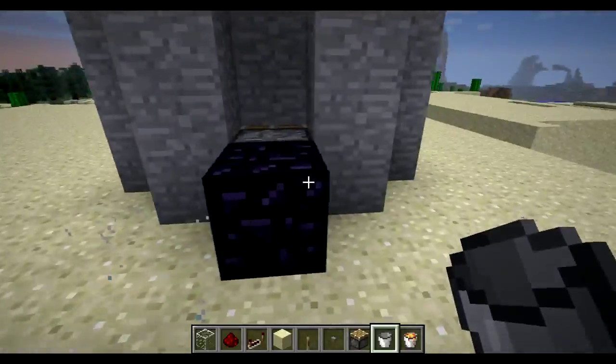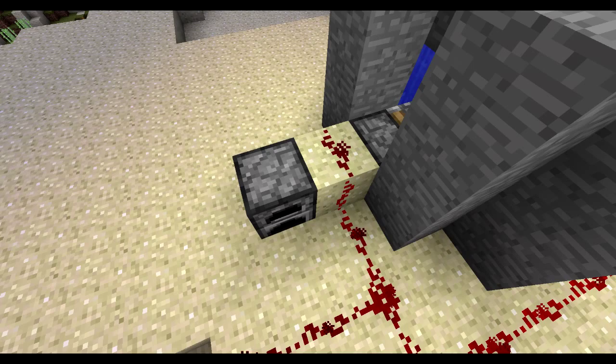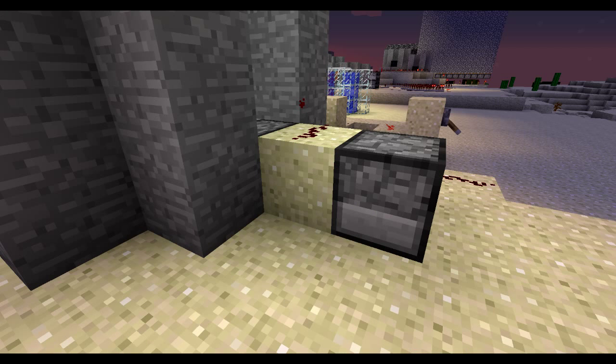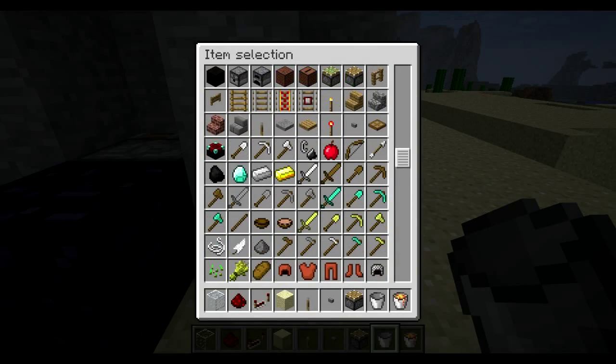For general purposes I'm just going to use a pre-placed obsidian block. Alternatively, you can actually use a standard block and a furnace on the end, placing redstone wire on top to create the same effect that the obsidian block creates — so you don't technically even need to get obsidian.